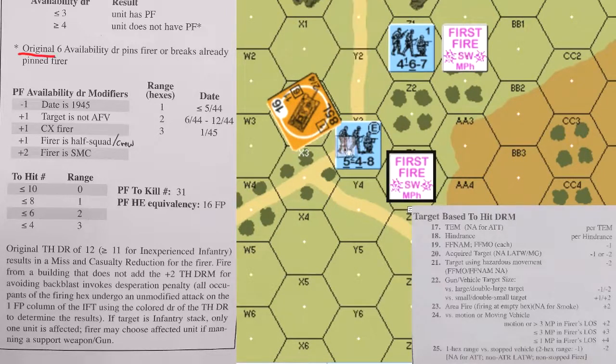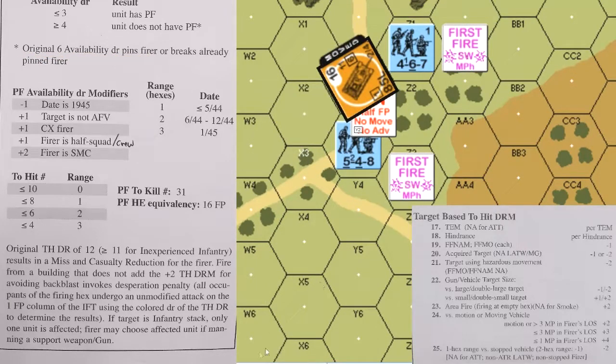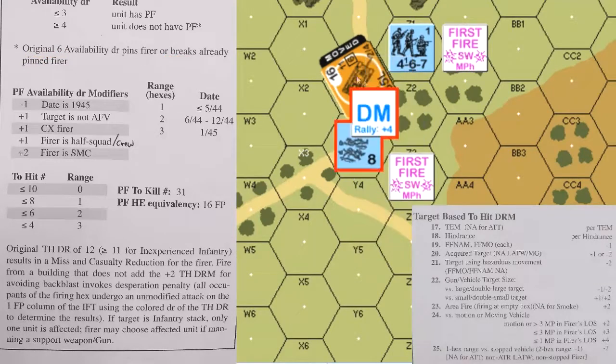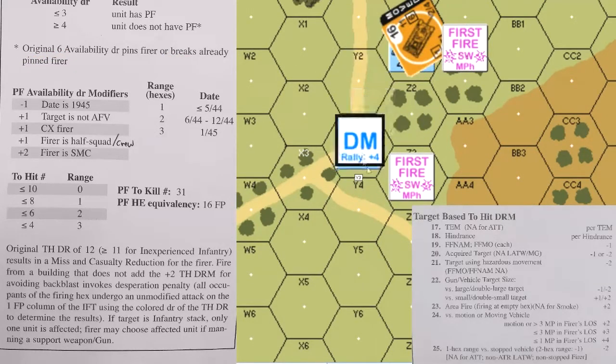The 548 makes a Panzer Faust attempt, rolls a six, fails to secure the Panzer Faust, and is pinned. The tank expends another movement point to move to Y2. The pinned 548 makes another Panzer Faust attempt, rolls a six again, and breaks.